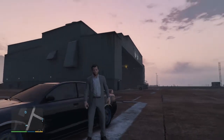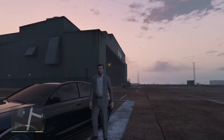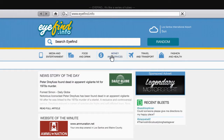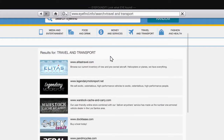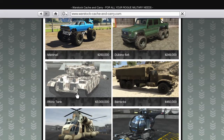So I'm going to be teaching you the easy way, and believe me, it is money, so just remember to get some money ready. What you're going to do is go to your internet, go to Travel and Transport, go to Warstock, and then here is the Rhino tank. Look at the price tag — $3 million.